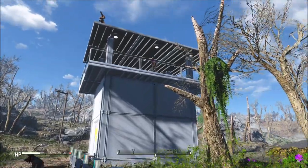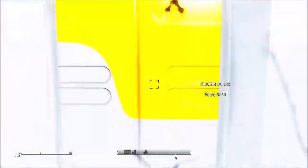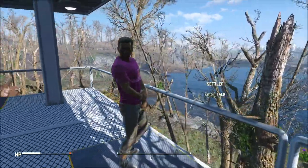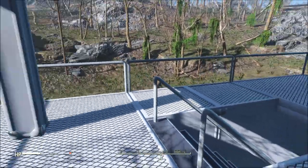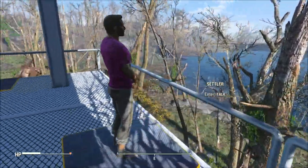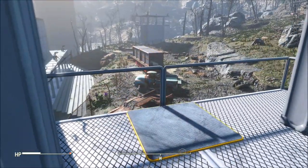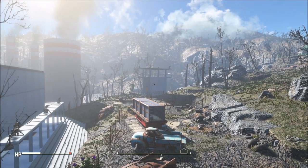This will take five days to build. Check it out — we've got a dude up there already! I've literally only just finished this and there are three guard platforms at the top. He's wearing a Slocum Joe's T-shirt — very cool. He's turned up already, nice. I think I'd better give him a weapon; there's no point just standing there with your arms crossed.